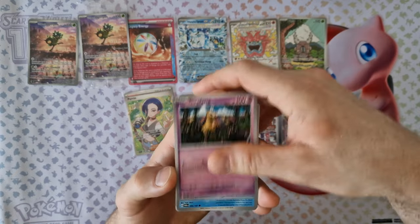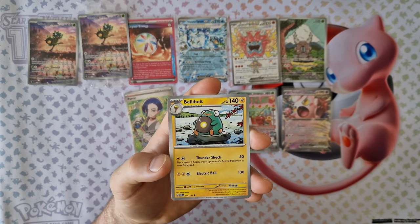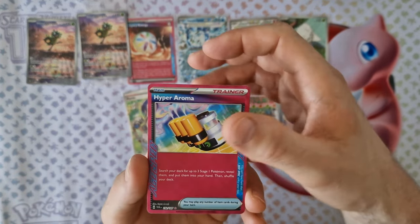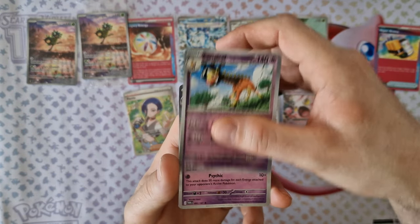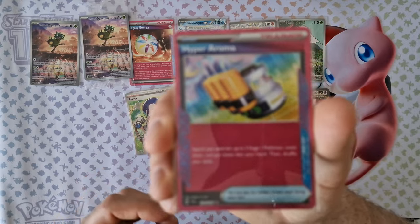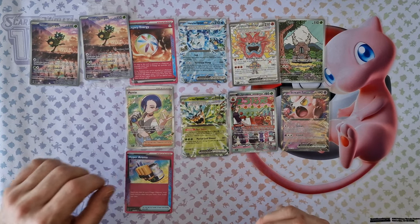Next booster: energy, Girafarig, Froakie, Pancham, Slugma, Love Ball, Creepy, Bellibolt — nice. Next trainer — this is Luxray. Reversal is Farfetch'd. Last card: Alakazam holo. Here is the special illustration: Drencher. Nice.